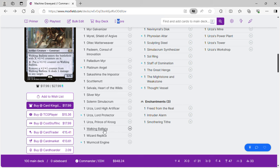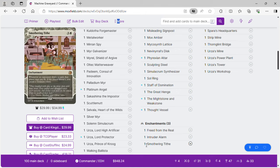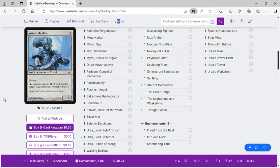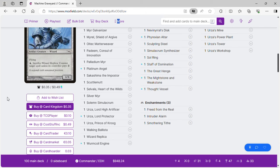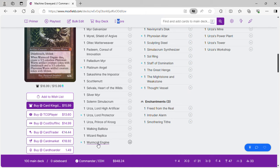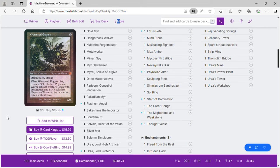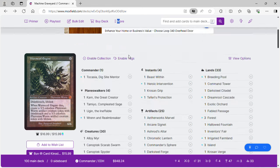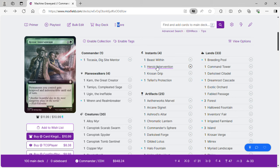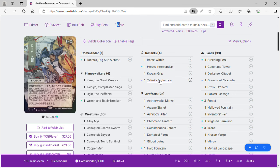Walking Ballista is here for removal and to dump infinite mana into if we ramp out. Wizard Replica counters opponents' spells unless they pay two — I want opponents using up more mana, and we can make copies of it or get it back from the graveyard. Last creature is Worm Coil Engine for death value, and Takasha can get it back. For instants, we have Beast Within for removal, Heroic Intervention for protection, and Krosan Grip for removal and protection.